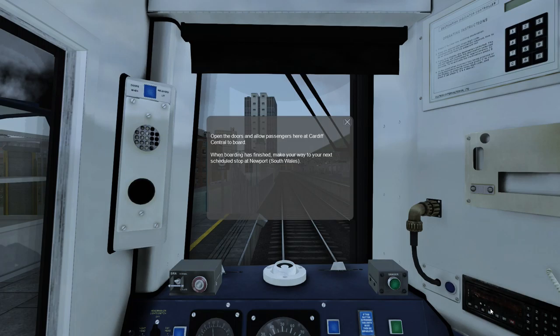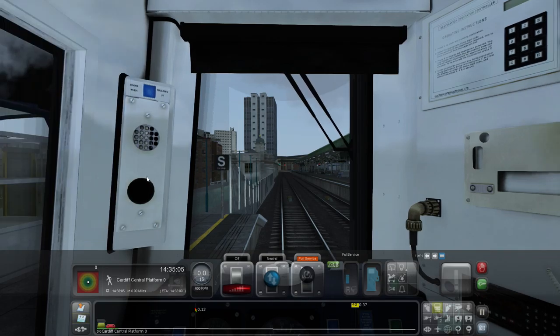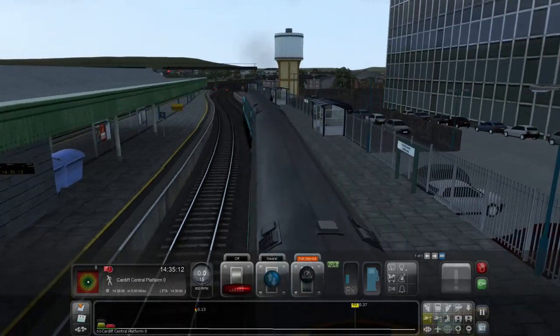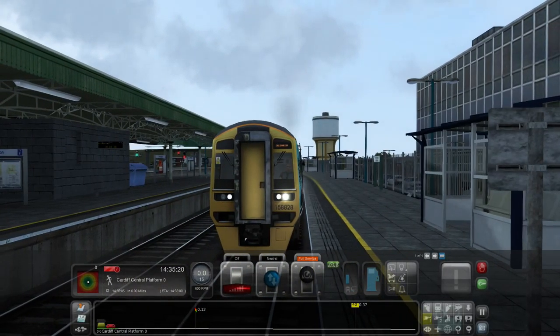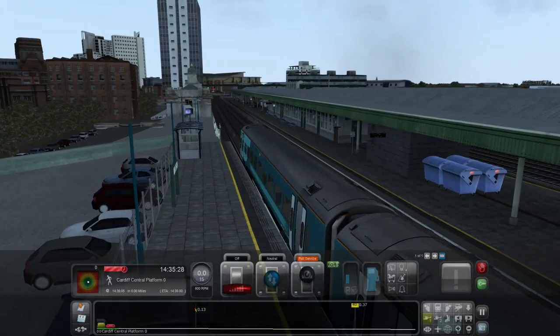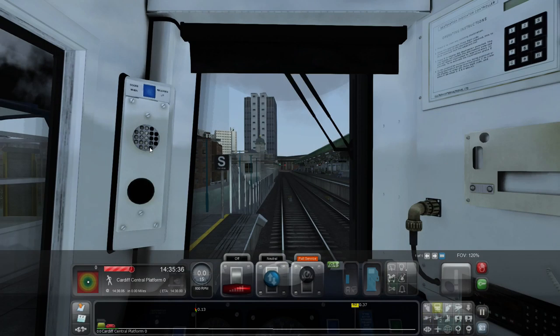Hello once again everybody, welcome back to Train Simulator. We are here once again in South Wales at Cardiff Central, and this time we are driving the Class 158. We are going to Newport and then heading off towards Caldicot. The assignment says seven tunnel junction then Caldicot. First things first is to let people on. This is platform zero - not many stations have a platform zero, but if you have a platform one and add an extra platform, it's got to be zero.